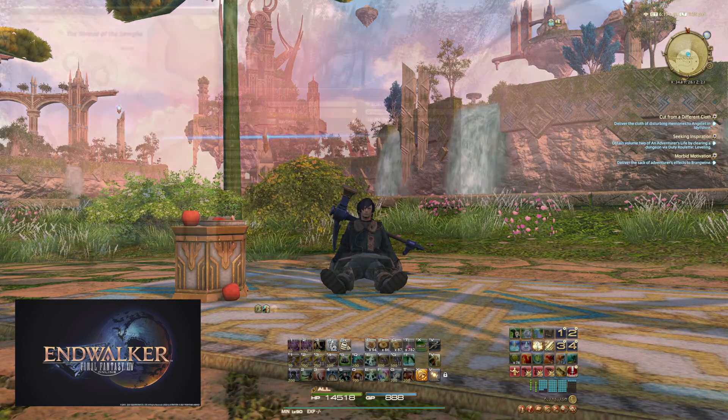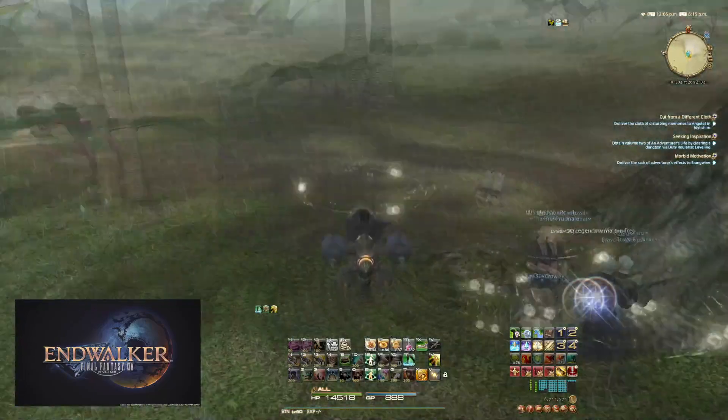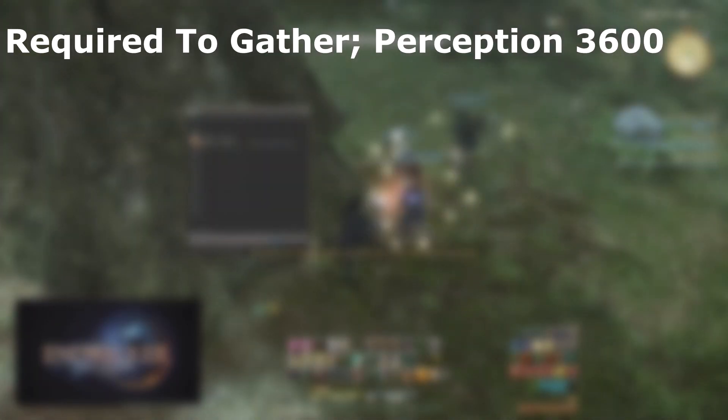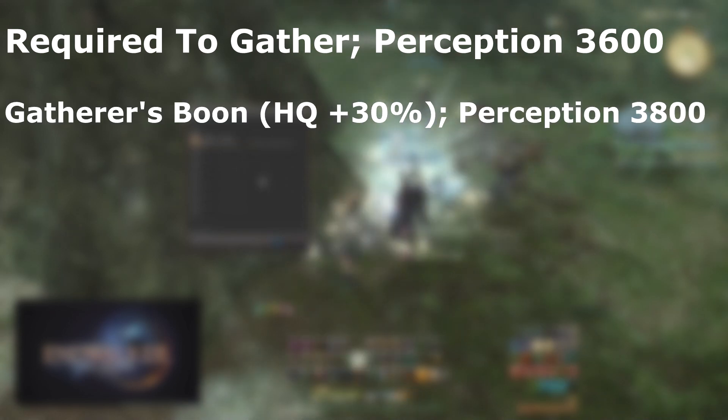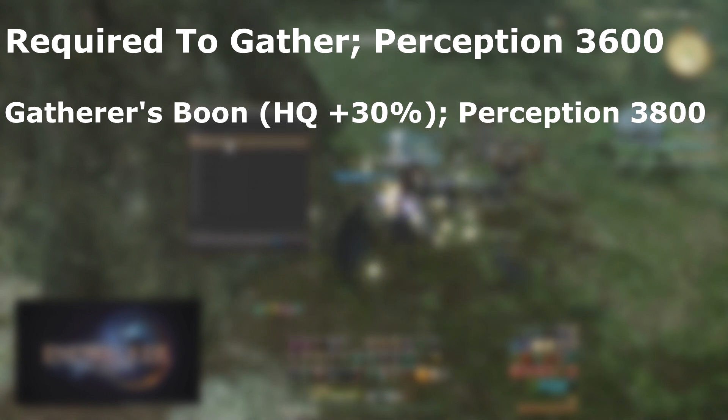First, let's take a look at the new stat requirements for all of the new node characteristics. The first requirement to even gather from these nodes is 3600 perception. Every node has the Gatherer's Boon characteristic, which gives you 30% more towards high quality strikes, yielding one extra material. The requirement for this is 3800 perception.